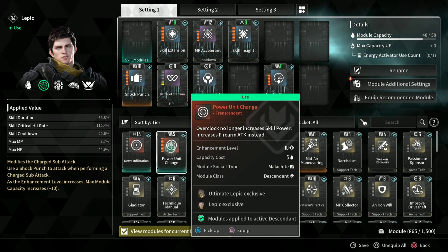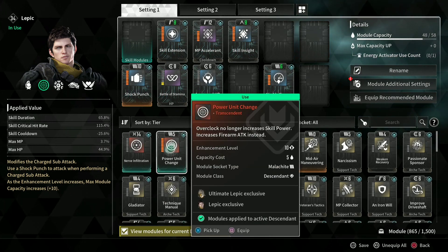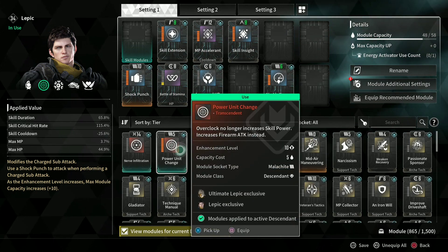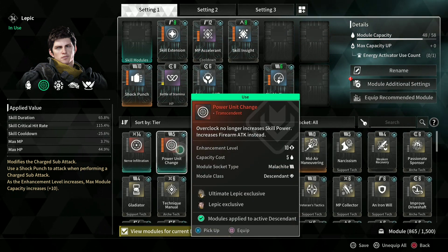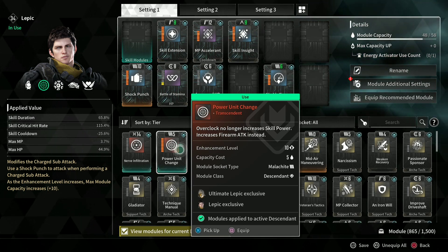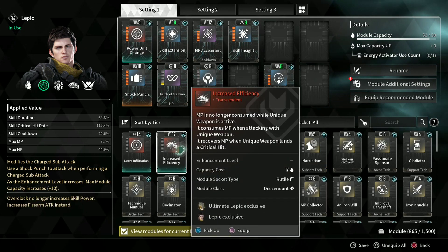As you can see this costs a whopping 17 and this costs a whopping 14, and I got this one down to five. All you have to do to reduce the cost is go to the enhanced module NPC — you know the guy I'm talking about. You just want to enhance whatever transcendent mod you have, and each time you do this it will reduce the cost. So a lot of you saying you don't have space — now you can afford more space.